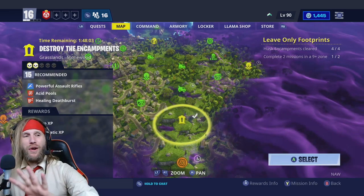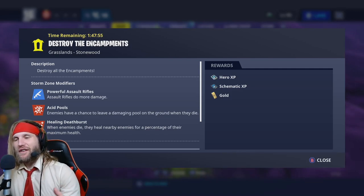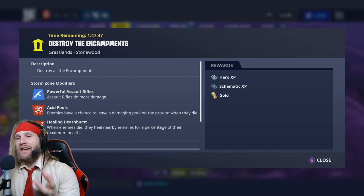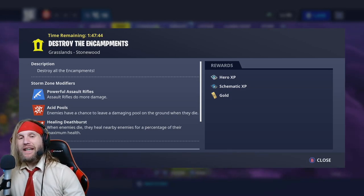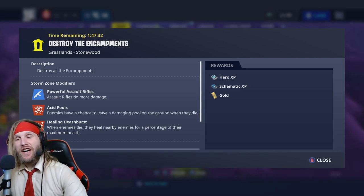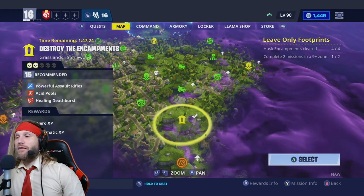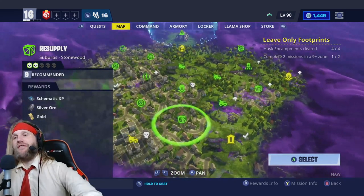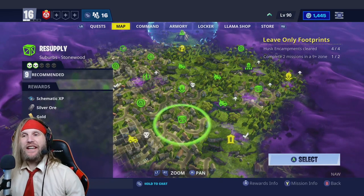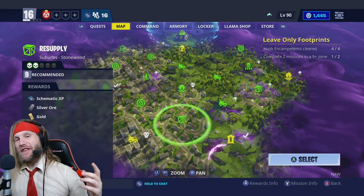The mission had healing death burst, which is the most nightmarish ability you can come up against - whenever you kill one enemy it heals all their friends. It makes AOE really, really ineffective and you've got to focus one enemy down at a time, which is very problematic. Being in a solo situation in a higher level zone, we were taking a lot of damage and had to prepare trap tunnels, which is highly unusual for an encampment mission. But when you're solo, you got to do what you got to do. Now we're going to do a very easy resupply mission so we can get a bunch of trap materials.